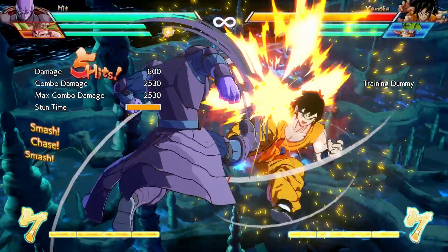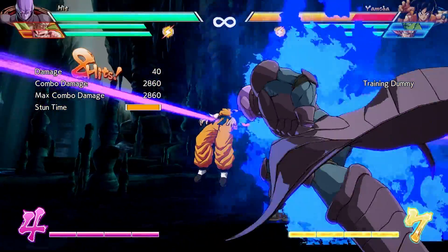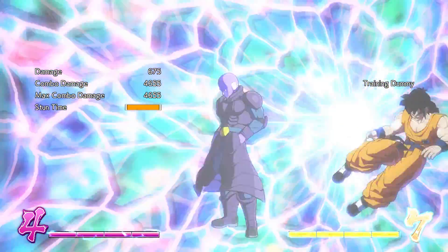When in the air from a 2H and a pursuit, you can hit H again, and the opponent will be sent to the ground where they will slide long enough for you to land and do a super afterwards.